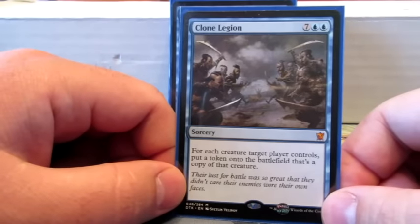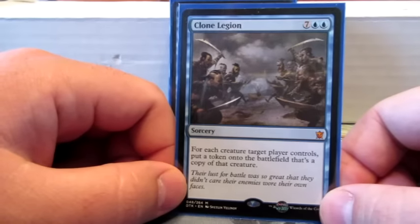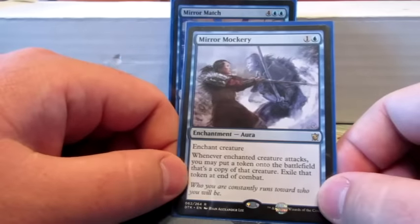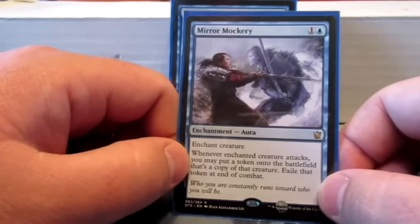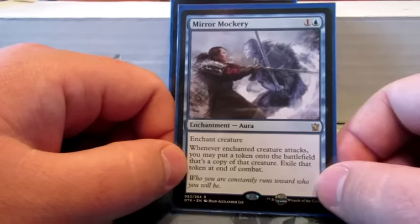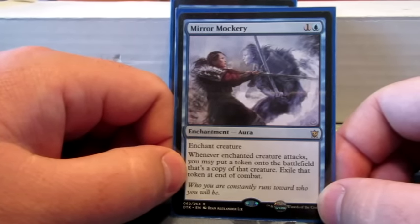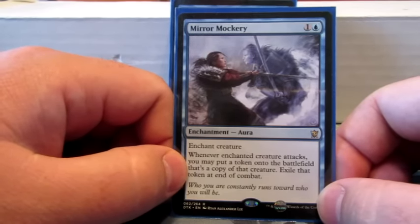Clone Legion — for each creature target player controls, put a token onto the battlefield that's a copy of that creature. It just fits the token theme and makes a whole bunch of copies. Mirror Mockery is an enchantment — when the creature attacks, you put a token copy onto the battlefield and then exile that token at the end of combat. This is mostly meant to put onto an opponent's creature if it has a good enters-the-battlefield effect I want to copy, or if I want to try and stop somebody from attacking because I would get one too.